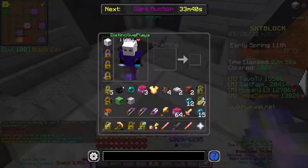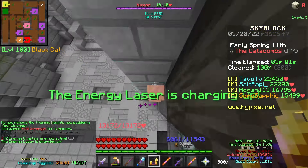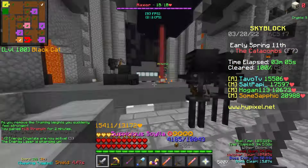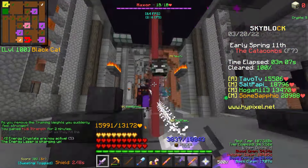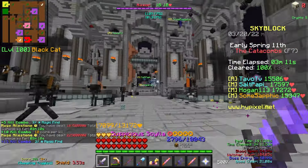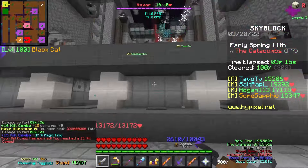Once you enter the boss fight, you and your team are going to need to grab both crystals and put Max War into the laser to damage him. Once you put him into the laser he's going to go all the way down to 250 million health. Then you're going to have to get crystals again and damage him again.